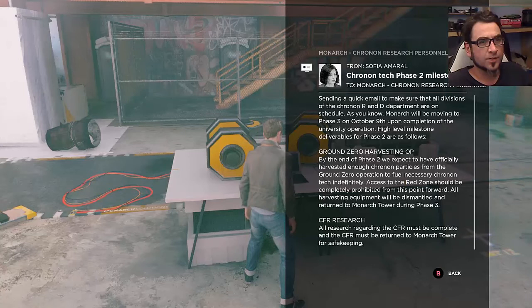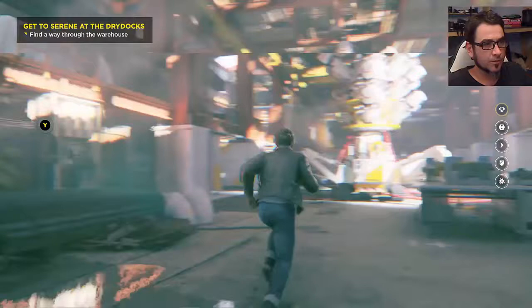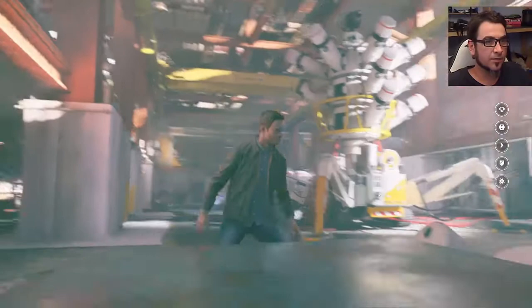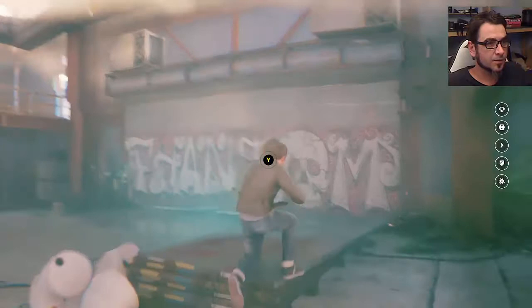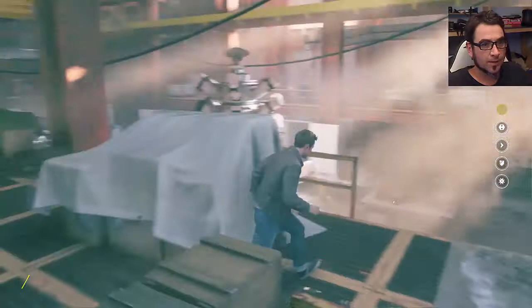There's something here. Chronotech phase two milestones - send a quick email to make sure all visuals in the Chrono R&D department are on schedule. We've got another 11 narrative objects to find - must be a pretty big level, this one. Looks like there's a crane there, but nothing hanging off it. Can't get to the stairs. Standing on this doesn't help... actually it did that time. I swear I tried that before.